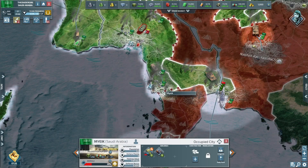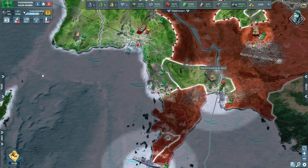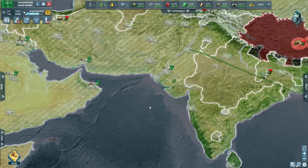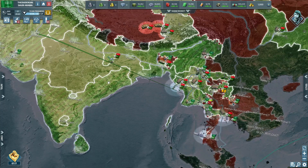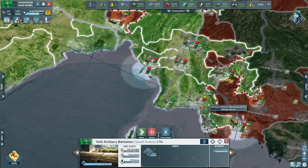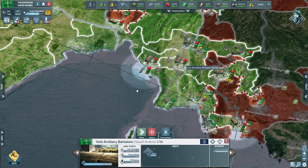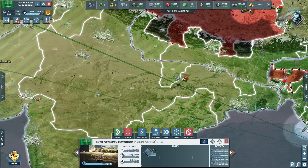What we could do is — we own this one so we can build ourselves a nice little air base here. That'll be handy, get our troops a lot quicker. Okay, so let's move up all our stuff to the front line — we'll get it all there and sort it all out later.